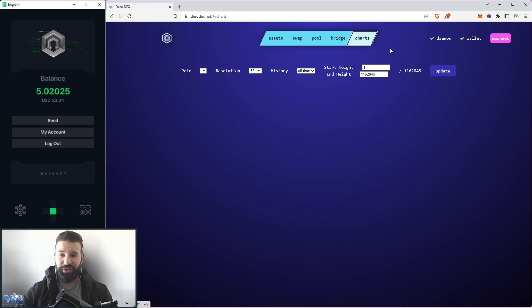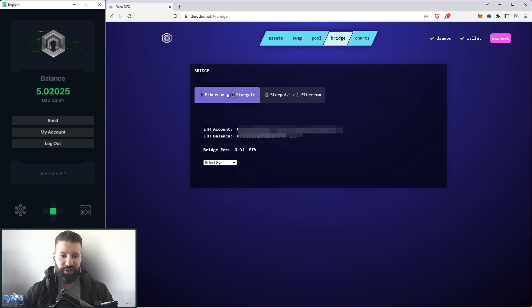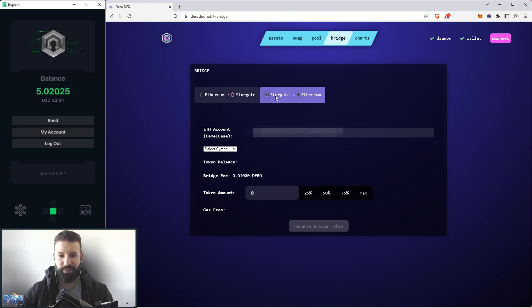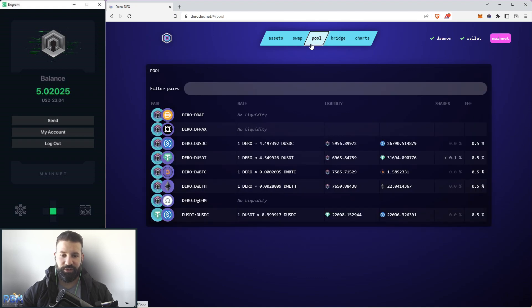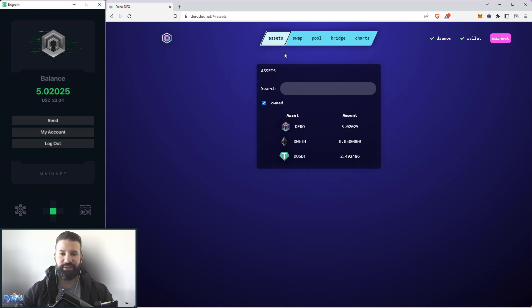That's it for this tutorial. I've shown you how to use the chart section to view price charts of all supported assets, the bridge section to bridge Ethereum-based assets to Stargate — and if you want to reverse the process, you go Stargate to Ethereum, choose your symbol, hit max, and hit reverse bridge token. The fees are significantly less than on the Ethereum network because Darrow's blockchain is significantly more efficient. I've also shown you the pool section for adding liquidity, the swap section for swapping between assets, and the asset section showing all assets in your Darrow wallet.